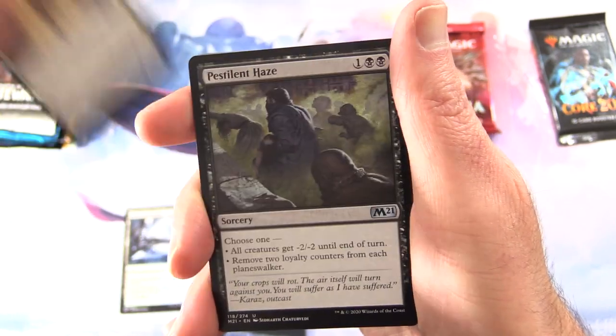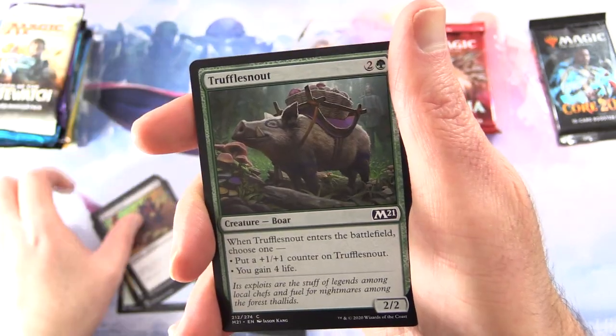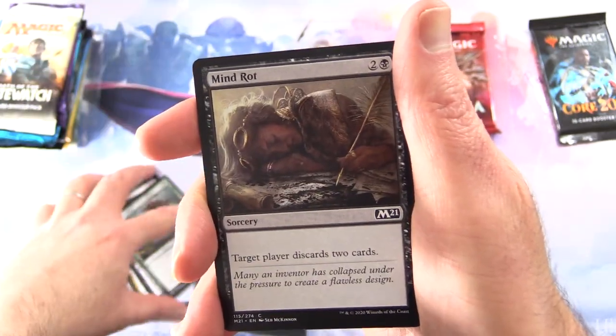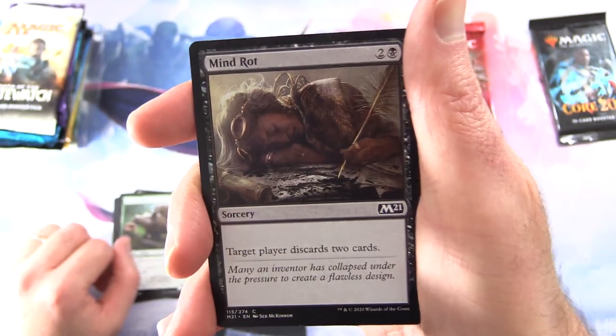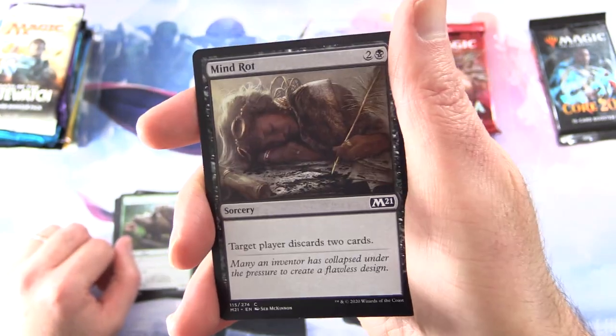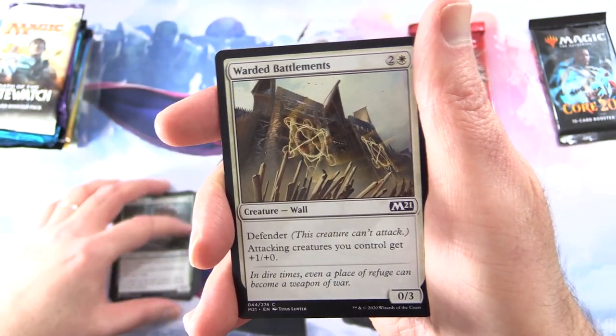The uncommons are Seasoned Hallowblade, Pestilent Haze, and Conclave Mentor. Commons include Blood Glutton, Truffle Snout, and Mind Rot. If you watch too many videos on this channel, you'll rot your mind and discard two cards — but it's all good, because if you keep watching, that will clear right up.